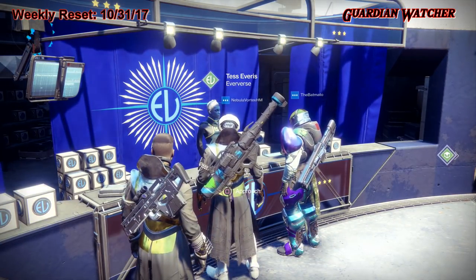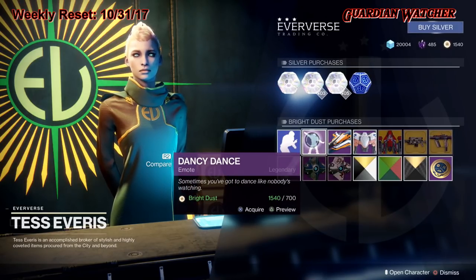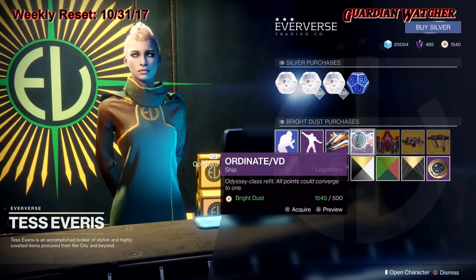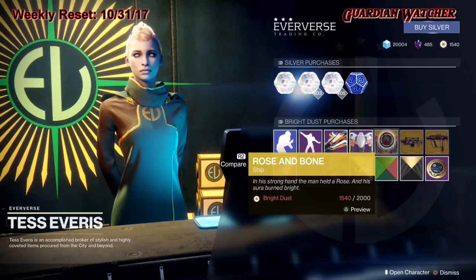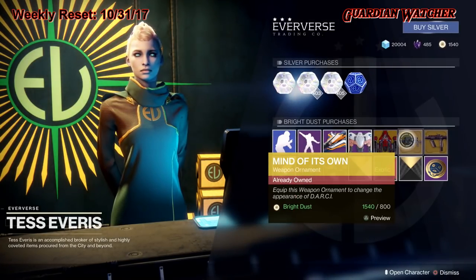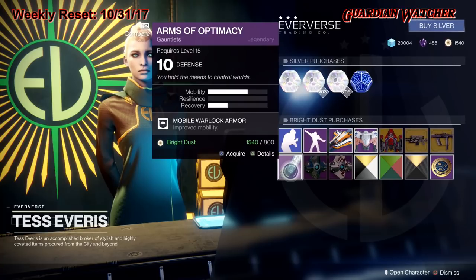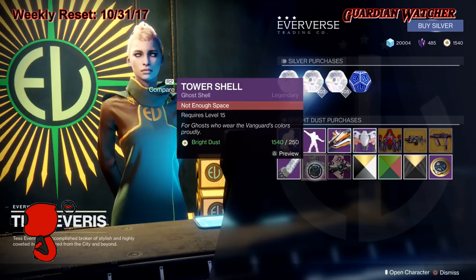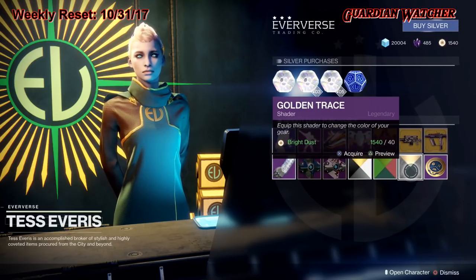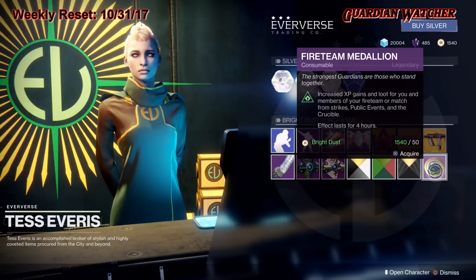Now at the tower, let's see what Eververse has this week. For emotes we have the Huddle Up as well as the Dancey Dance. Then we have the Wave Maker Speeder and the Ordinate VD ship, as well as a Rose and Bone ship — that's an exotic ship. We also have the Mind of Its Own ornament for the Darcy, and Summer Storm for the Risk Runner. Armor of the week is gauntlets — Arms of Optimacy. For ghost we have Tower Shell and Titan Shell. Shaders are Midnight Talents, Watermelon, and Golden Trace. Midnight Talents is amazing — I'm actually wearing it right now. And then we have the awesome fireteam medallion.